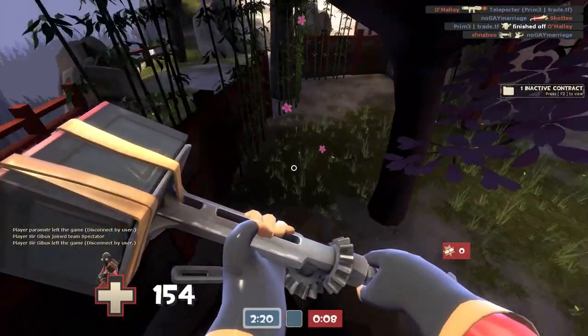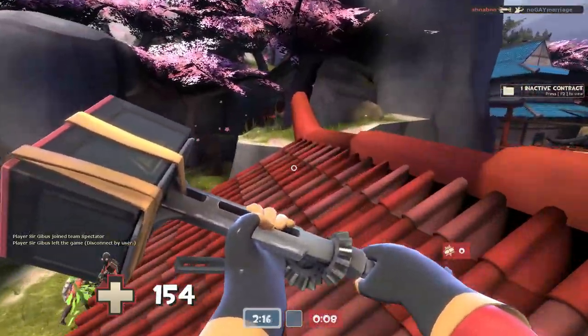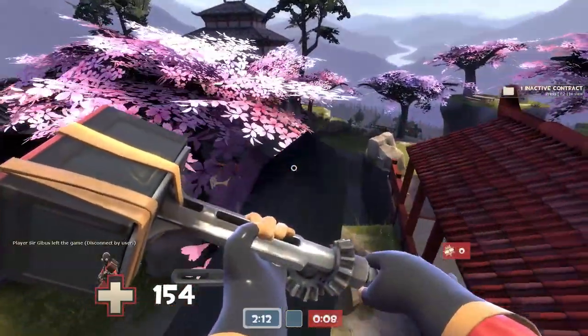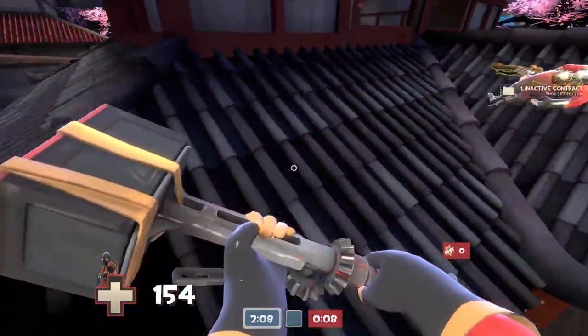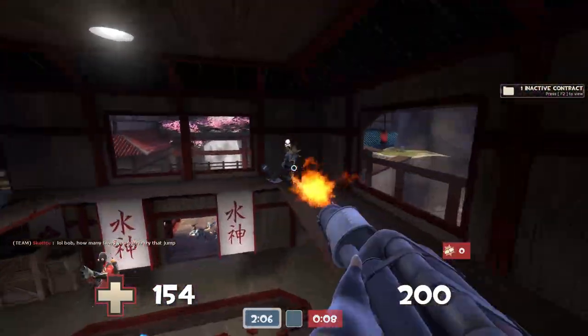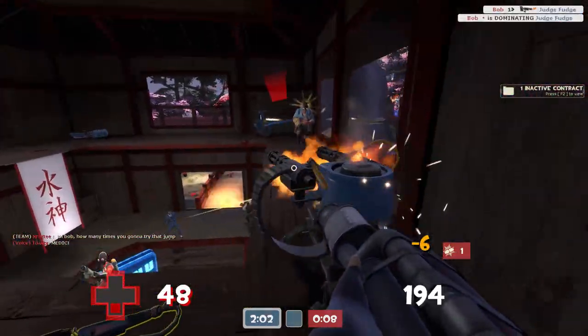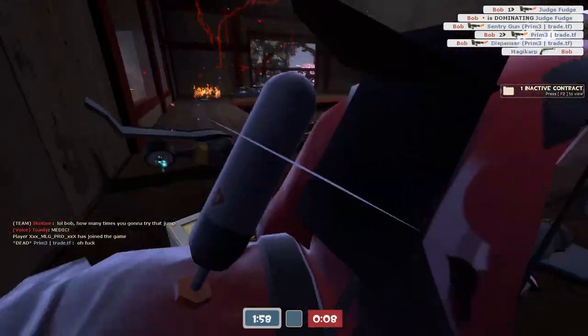Being able to get yourself up to the second levels on this map is really important, especially if you can get there quickly. This route lets you take that last spot even further by jumping out onto this beam of wood, over into the tree, and then across onto the middle point, where you can sneak up on your enemies, take over the top of the midpoint, and hopefully win your team the round. People often don't suspect you to come from that direction, so it's often a way to get some pretty easy kills.